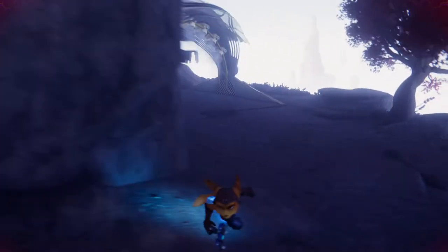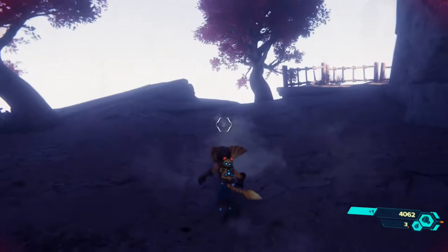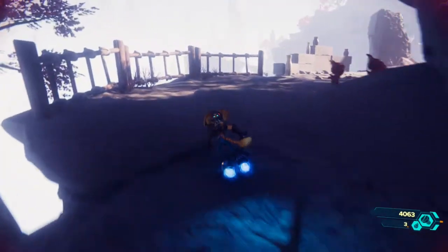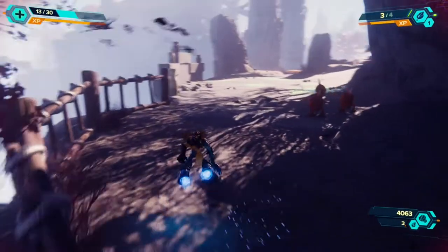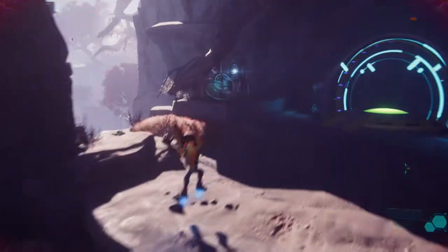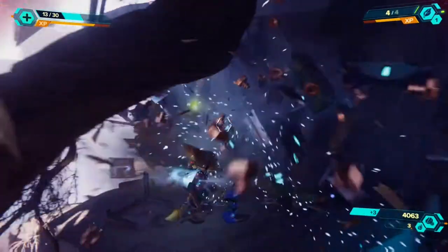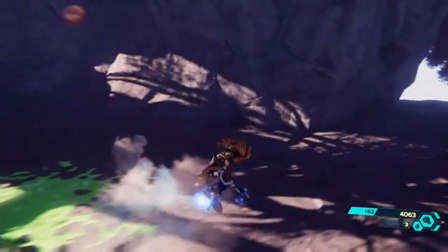What's up guys, it's Matt from Skullbusters and today we're on Ratchet and Clank Rift Apart. This is going to be the trophy guide called Extreme Gardener. What you have to do is unlock the Topnery Sprinkler, which turns enemies into plants, and then get 30 kills while they are in plant form.